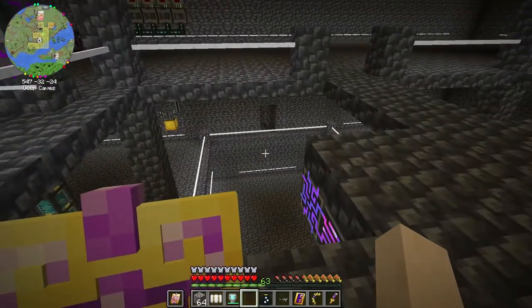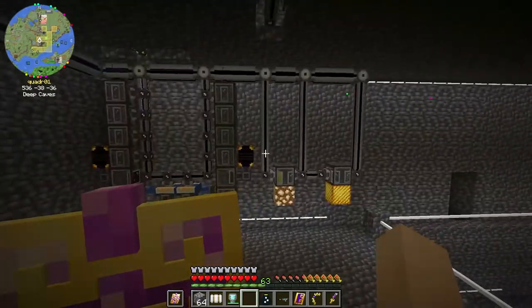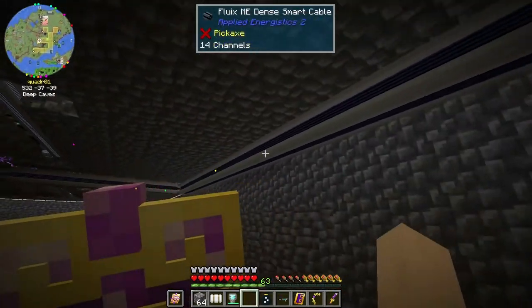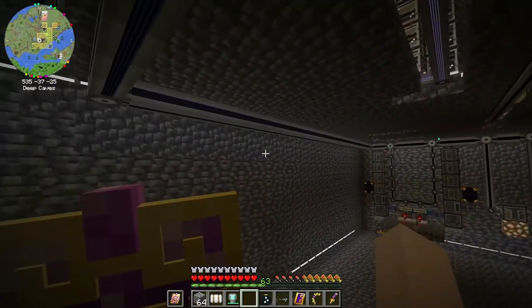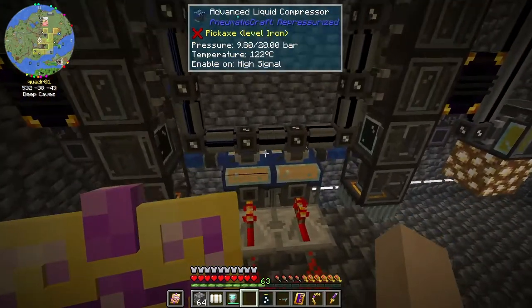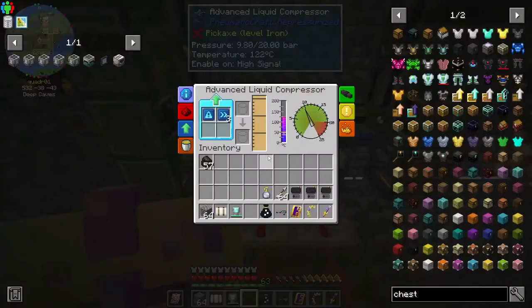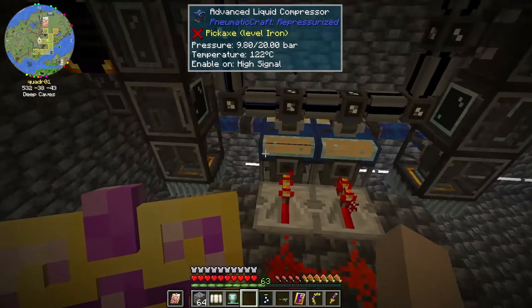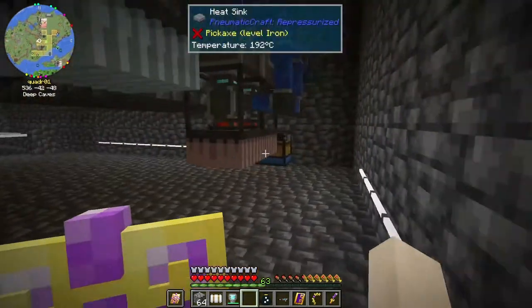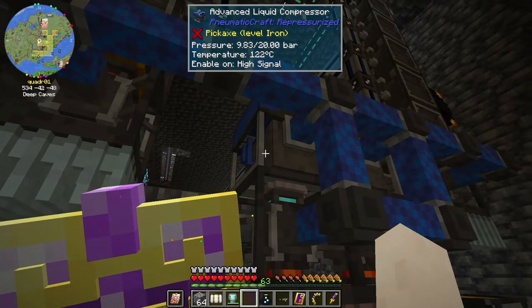I was wanting to get more into PneumaticCraft because I was kind of getting sick of having to swap tanks around all the time. So I automated this and ran some dense cables so I could have tons of channels over here — I have 10 on this one section just with import buses and export buses. I'm just using gasoline right now and it's not going very efficiently because the temperature is too high. I put some heat sinks down here but they're just not cutting it — I need to get a better way to cool these guys off.